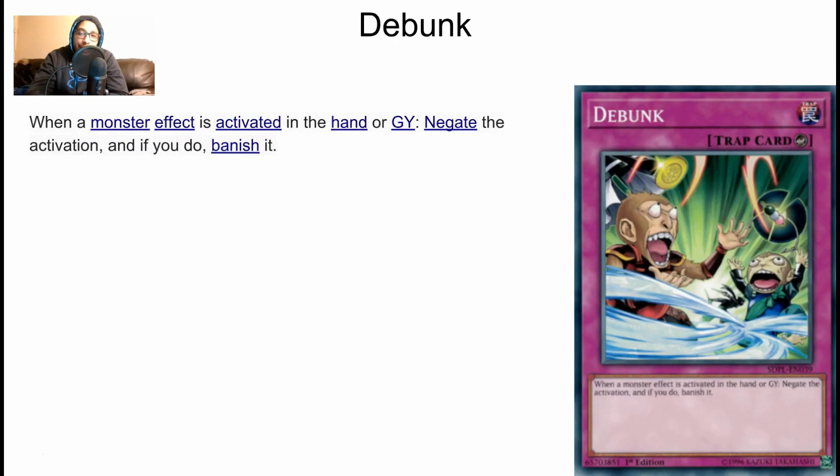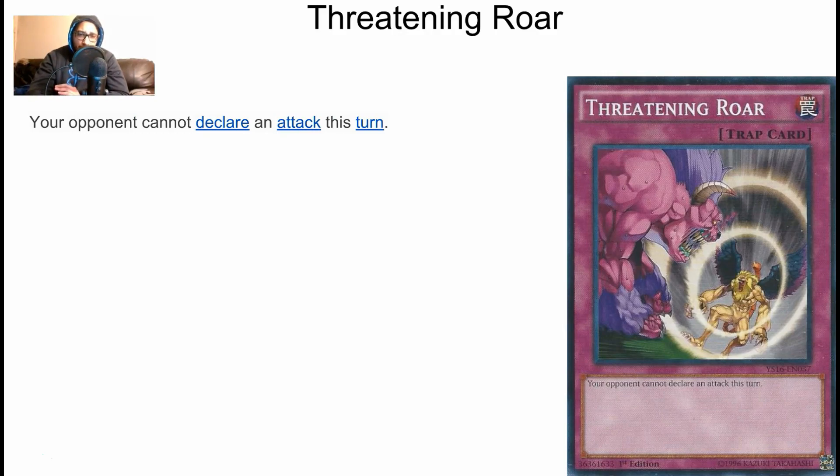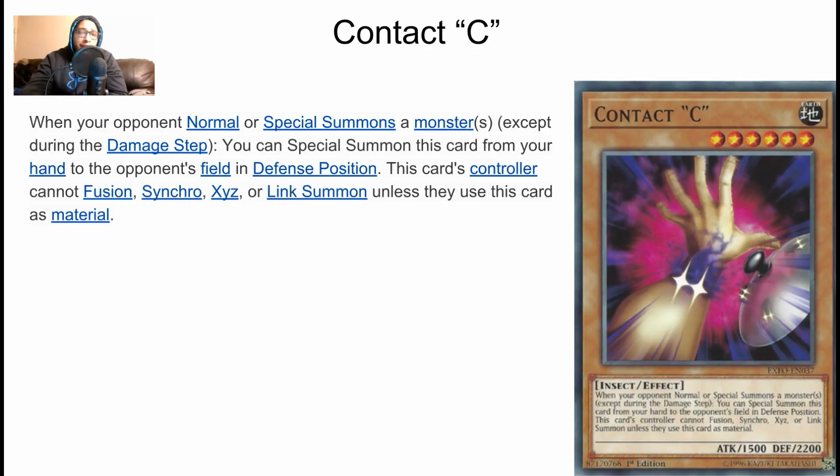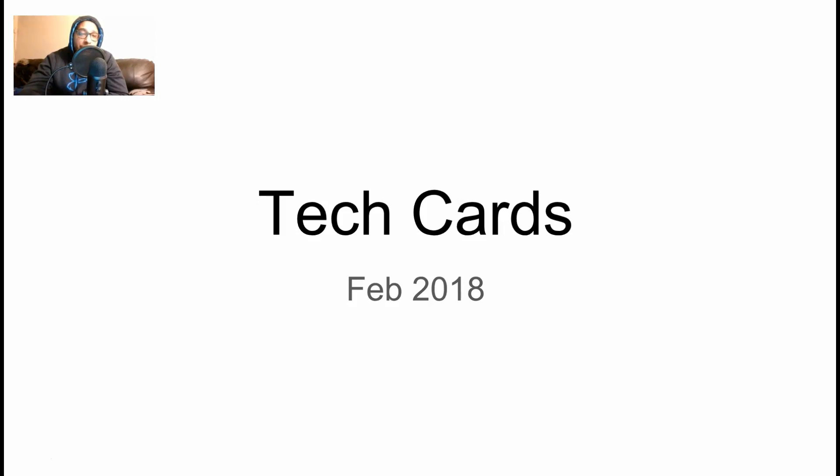The key cards I want to take away from this video are definitely Threatening Roar and Debunk — two cards I've been really considering for the meta because of how unique they are and the fact they can completely catch the opponent off guard. Especially Threatening Roar, because I'm just visualizing someone spamming the board thinking they're gonna win, and you flip it. Post your thoughts about this tech card video in the comments down below. If you guys want more tech card videos let me know — I'll do this once a month. Like and subscribe if you're new. This is Innovation YGO signing out, peace.